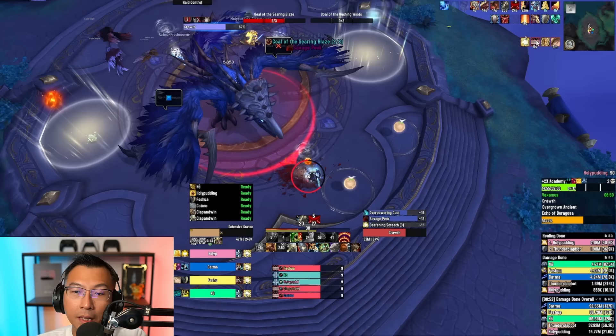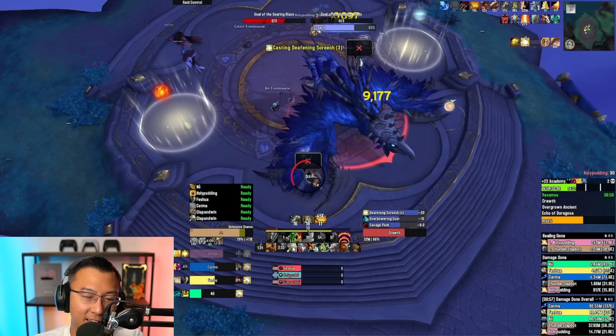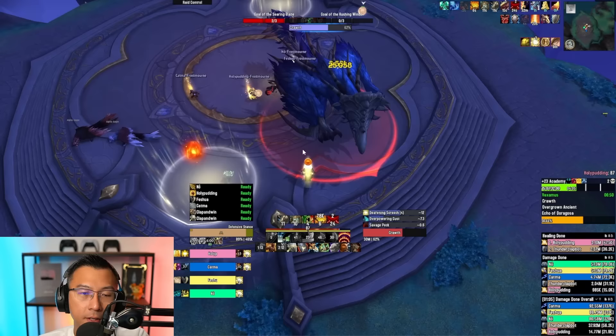You can see to the right that my party all have two stacks of the Deafening Screech debuff. When the boss casts Deafening Screech a third time, it does significantly more damage — the monk almost dies. Each new Deafening Screech does more damage based on current stacks. To drop your stacks, you send three different balls into the goals — you can see the indicator at the top. That resets the Deafening Screech stacks. Most people prolong the reset to later in the fight because the moment you reset, you have to deal with additional mechanics.